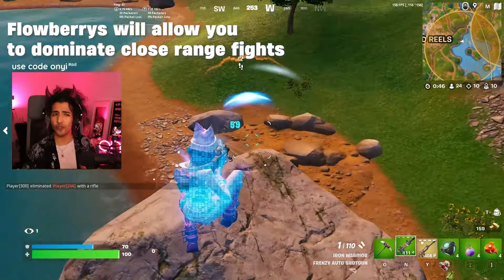Every Zero Build loadout this season should contain the Frenzy Auto Shotgun. It's the best close range gun we have and potentially one of the best close range, fast rate of fire guns we've ever had in Fortnite. It has a slightly higher DPS than the Drum Shotgun ever did, and its individual shots deal more damage overall. The only drawback is the reload time.